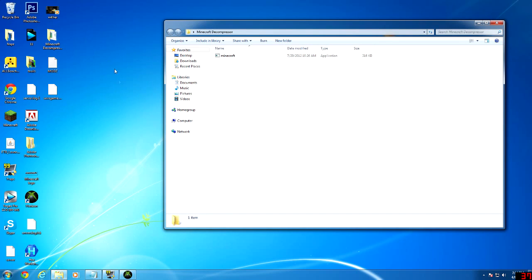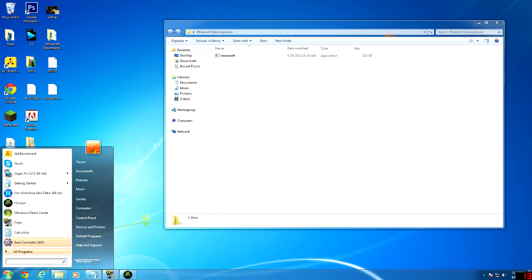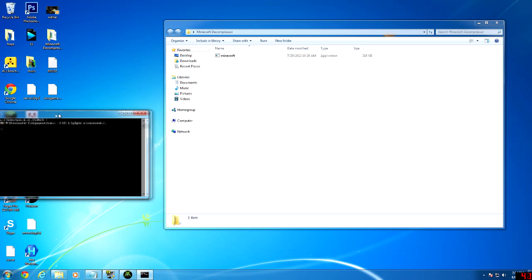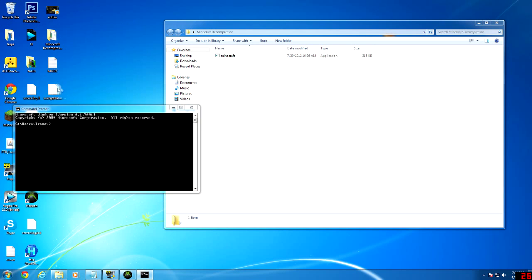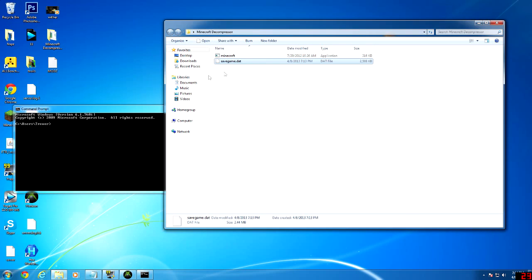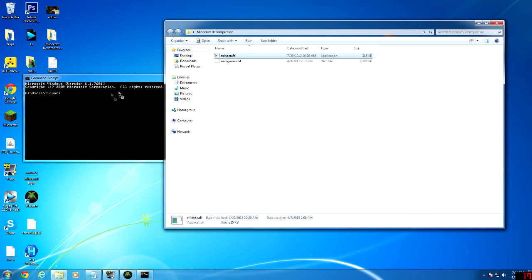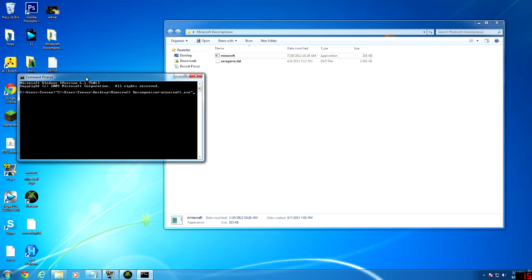You want to click your Start button and search 'Command', then click on Command Prompt. You want to drag your savegame file into the folder just to make things a little bit easier, and then drag in the Minecraft Decompressor file. But if you can't drag stuff in on your computer, I'll show you another quick way.